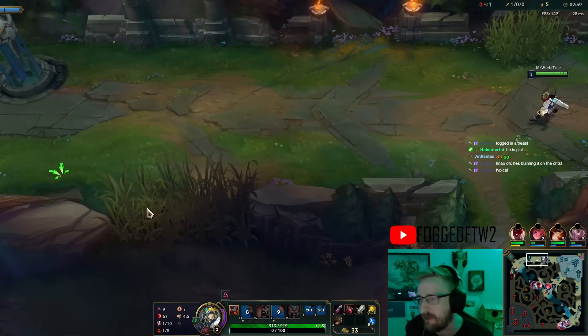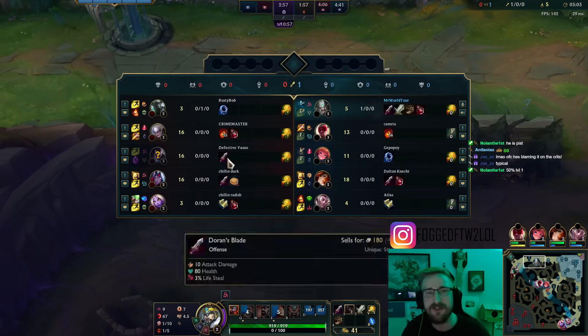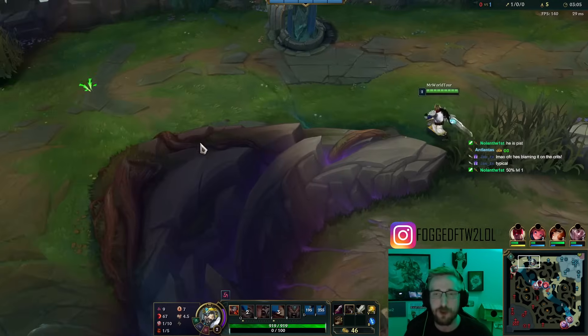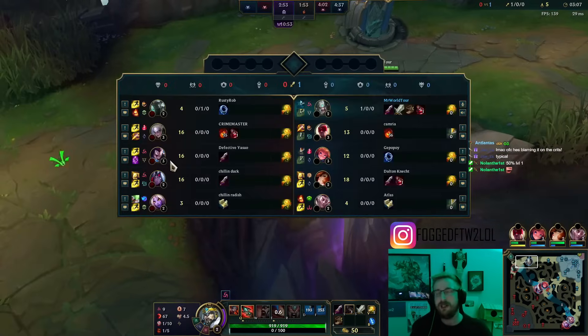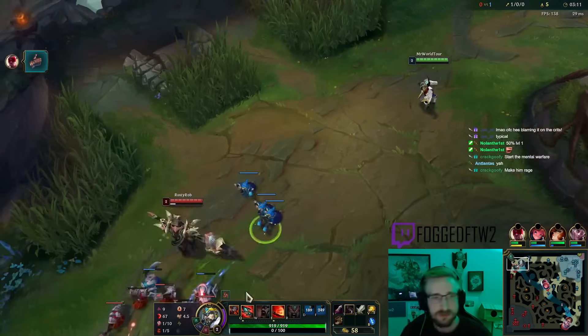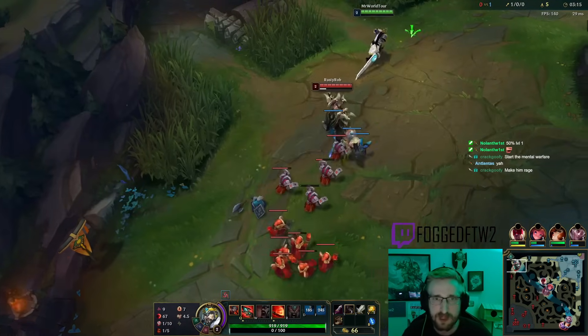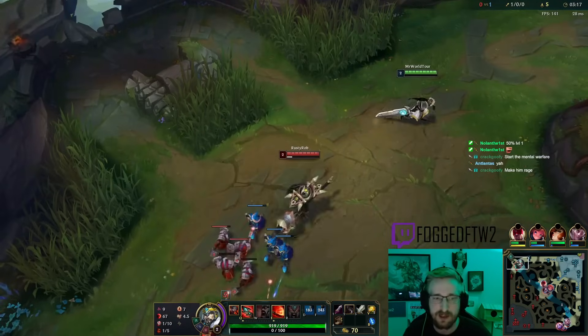I think I got one crit out of three. At worst case scenario if I don't crit at all, I just do a fourth auto and kill him. He was dead no matter what. Because I hit one crit out of three, he dies.